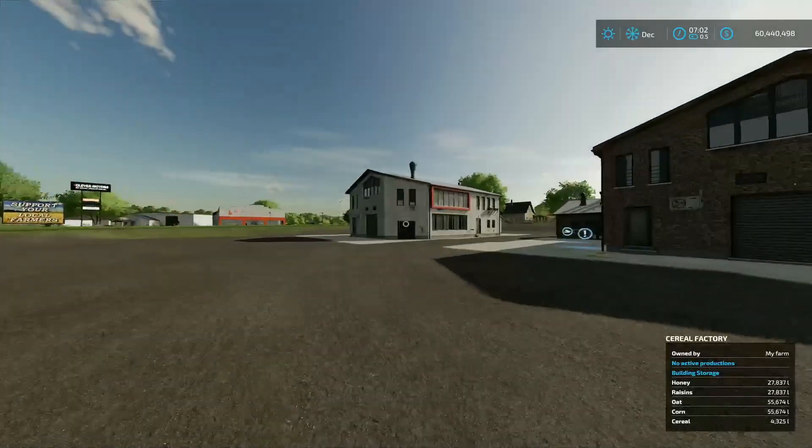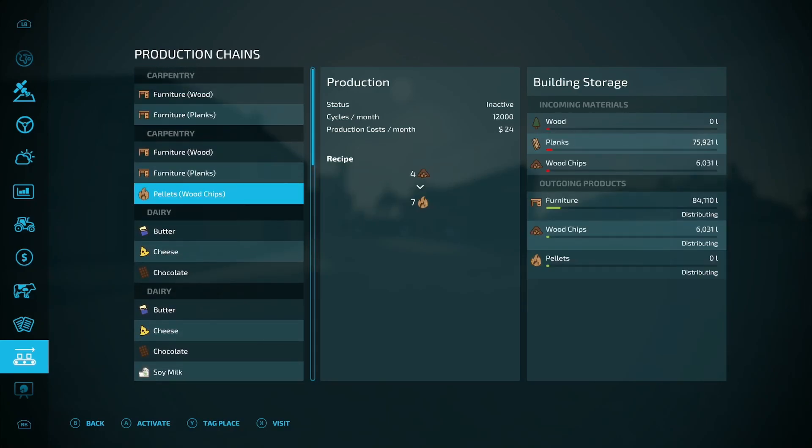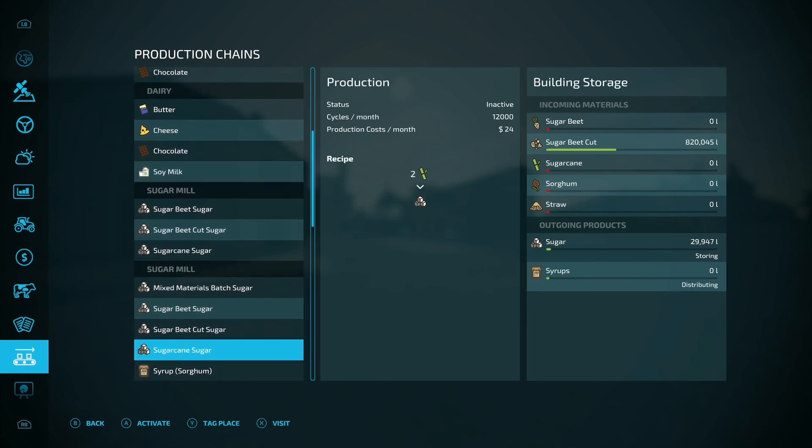What these mods have going for them beyond the faster production is they add different functionality. The modded carpentry lets you turn wood chips into pellets and sell them for a higher price - great add-on. The dairy can make soy milk as well, as long as you have soybean and sugar. The sugar mill lets you combine sugar beet, cut sugar beet, and sugar cane to make more sugar than using them separately. You can also make syrups - grab sorghum and straw and you can make syrup all day long.